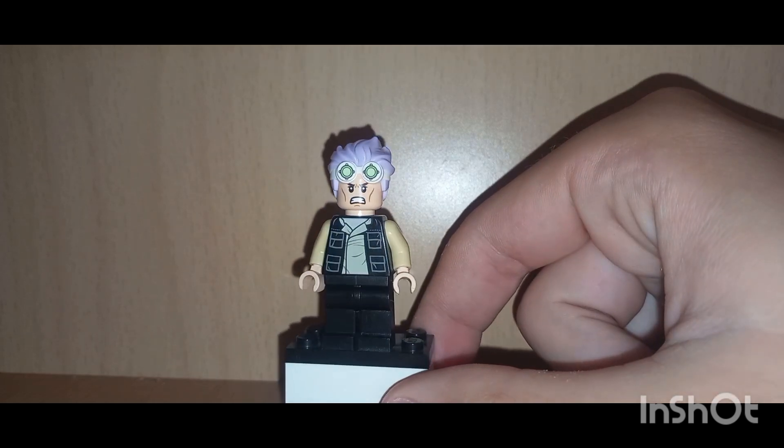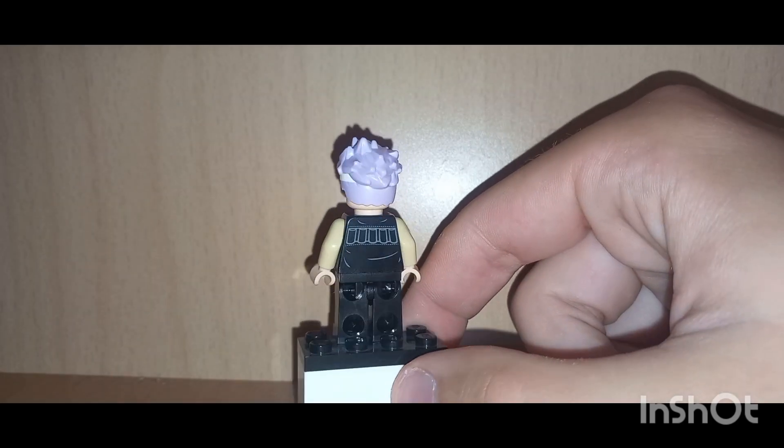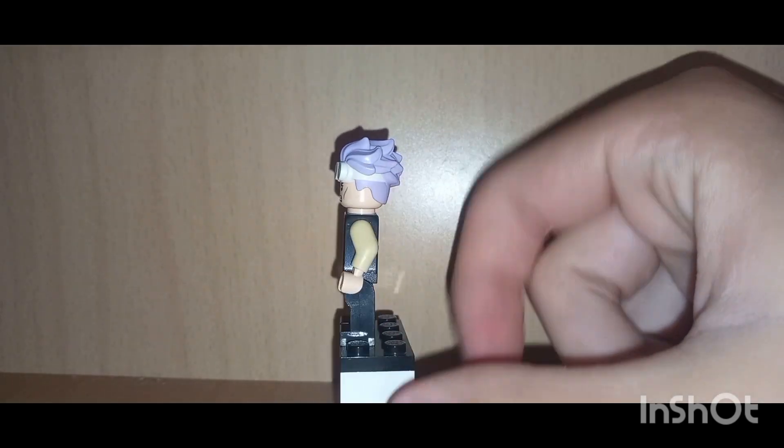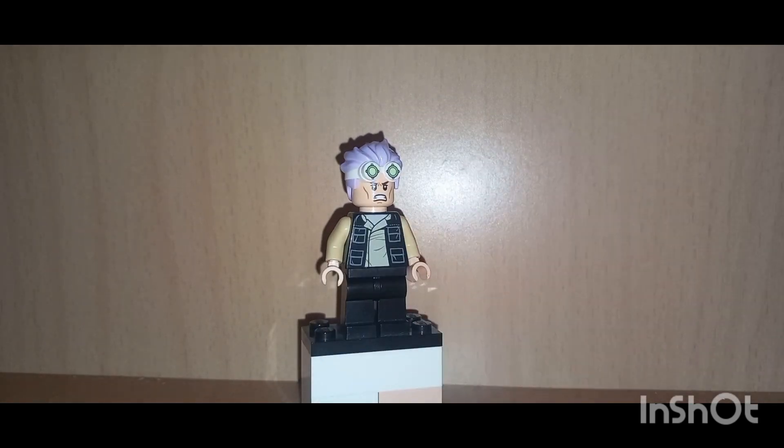The parts I'm using for this LEGO custom are: the torso from Han Solo, the headpiece from Legolas from Star Wars and Lord of the Rings respectively, the hairpiece from the Scientist from Hidden Side, and the legs are just some plain black legs from LEGO City.